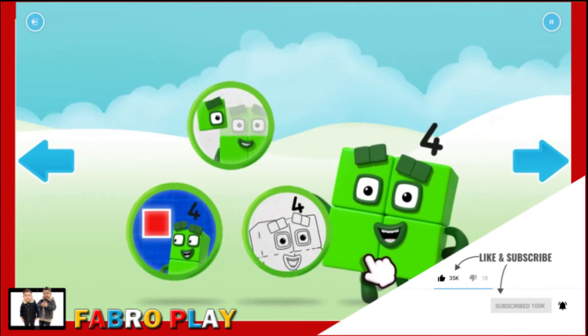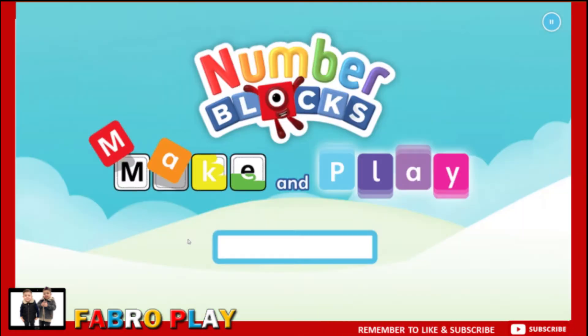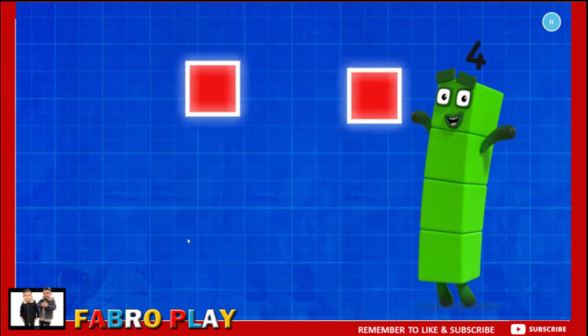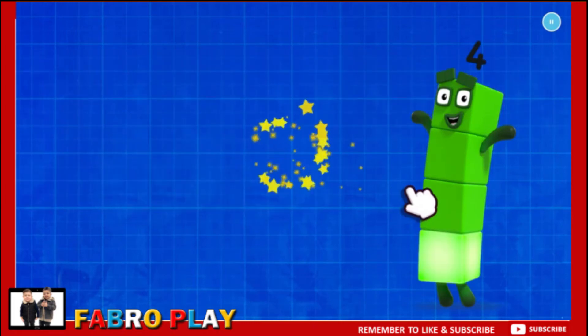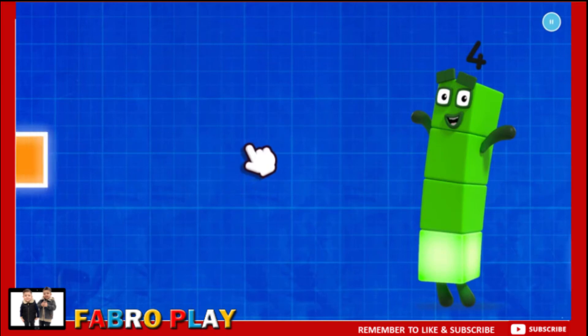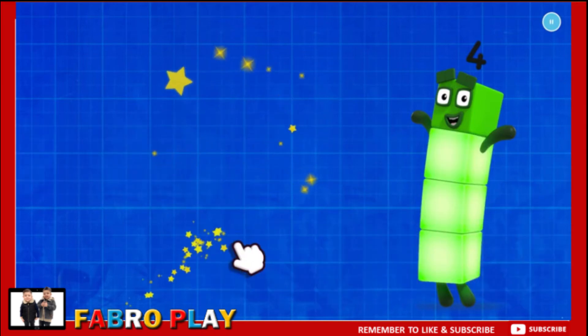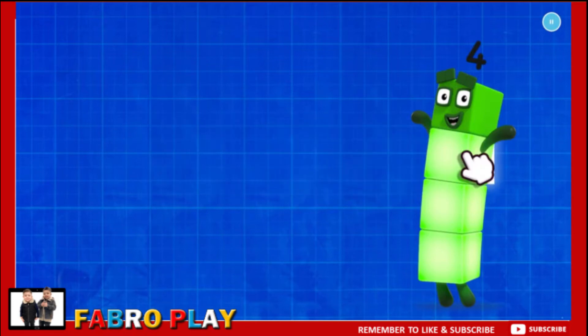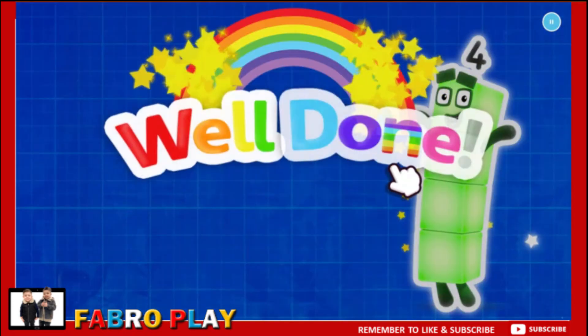Welcome to Numberland. Let's make and play with the number block four. Love squares — can you catch four of them? One. Two, keep it up, one more to go. Four. Well done.